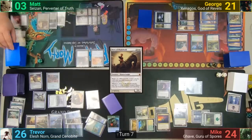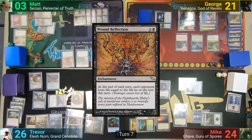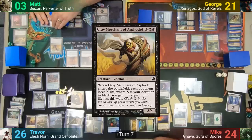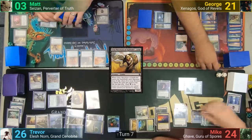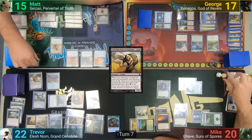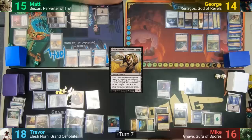Matt draws and thankfully doesn't take damage from his own Price of Knowledge. Wound Reflection hits the field after Matt activates his Cabal Coffers, and he follows up with a Grey Merchant of Asphodel to get his life total back to a respectable level. It enters and Matt has Devotion to Black of 4, having his opponents lose 4 life while Matt gains 12. Matt then passes, and at end of turn Wound Reflection has his opponents lose another 4 life.